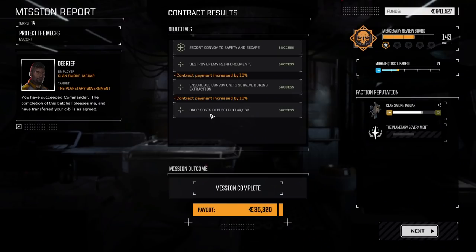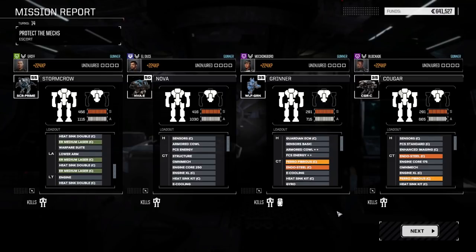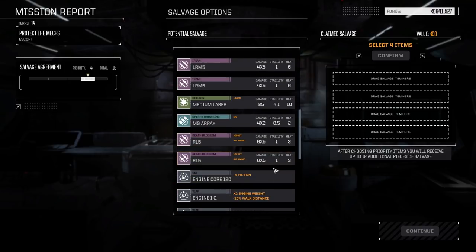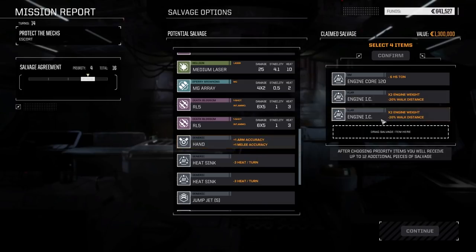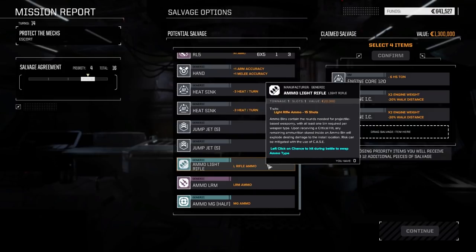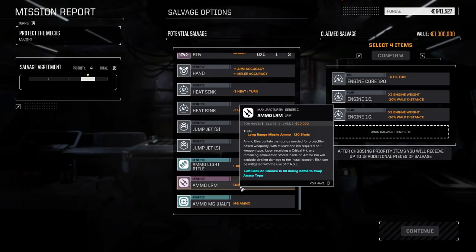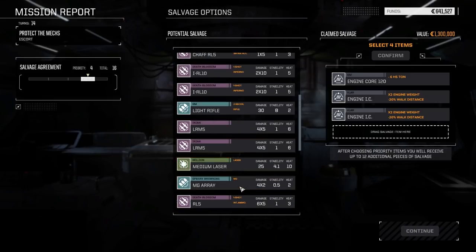Mission successful. Contract payment increased by 20% - at least we made a little bit of cash. Four items of junk: light rifle ammo which we don't have, machine gun half-ton, LRM ammo. We're going to be getting most of this stuff anyway. We don't have any light rifle ammo so let's grab some of that.